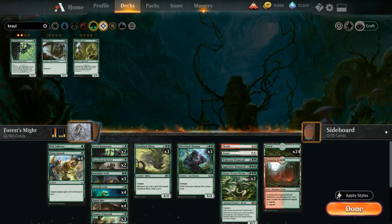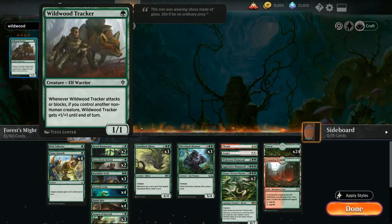Rather than relying on expensive creatures, you'd much rather spend early turns developing your board and then using pump spells in the late game — instead of having pump spells in early turns you can't use yet, and then clunky expensive creatures that are too slow. The first cheap creature at common we can add is Wildwood Tracker from Eldraine — a one-mana one-one elf warrior.